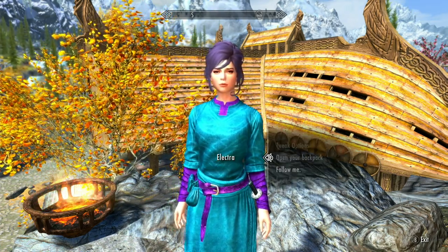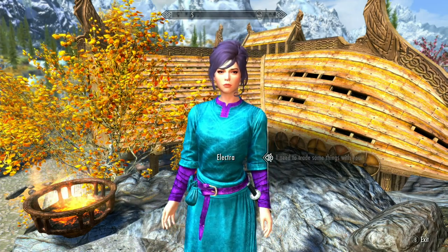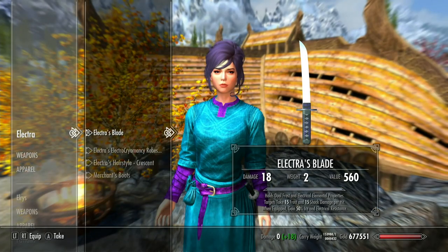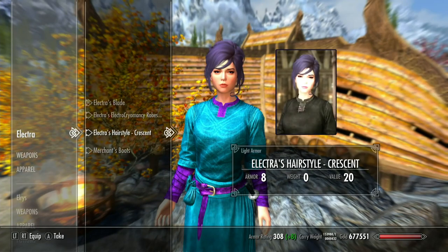We looked at her stats and what she's carrying. Let's just look at her inventory. She has this blade — a kind of short oriental blade, I think they said it was a tanto. You can see it on her hip there — it's kind of a dagger. Dual frost and electrical. And when equipped, you gain 50% ice and electrical resistance. She has these robes, and she's wearing the crescent hairstyle.